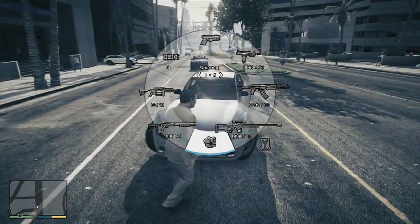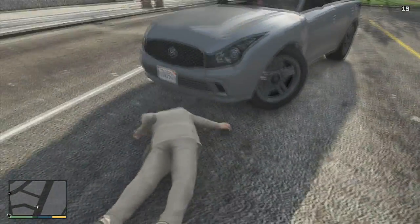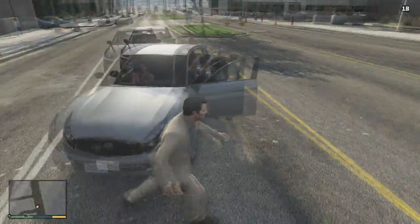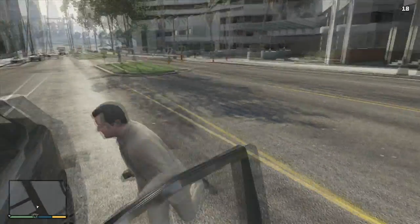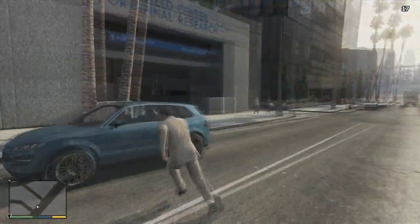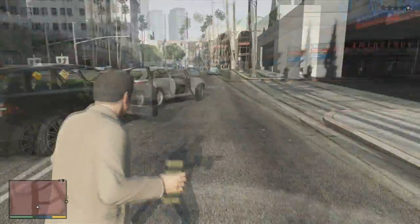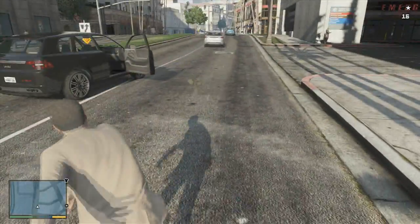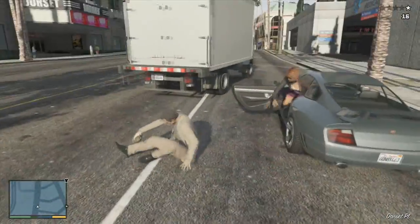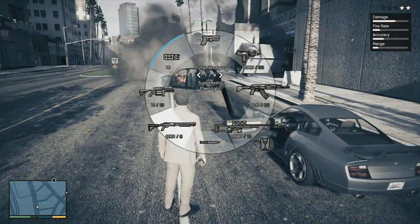The Hydra will also have a hover mode and a vertical takeoff mode, so you won't really need a runway — you could just stand still or keep it hovering in the sky. With two players, you could have one person flying and one person on a remote mini machine gun. While in hover mode, it would be much easier for the gunner to shoot, so those two features together could definitely work well.